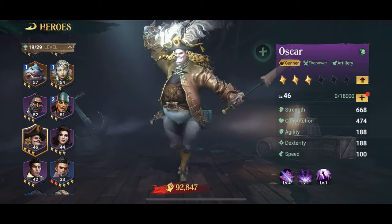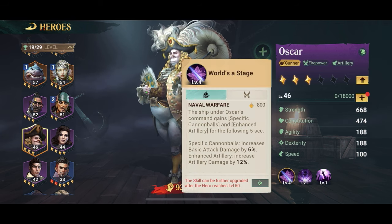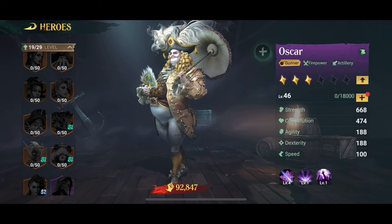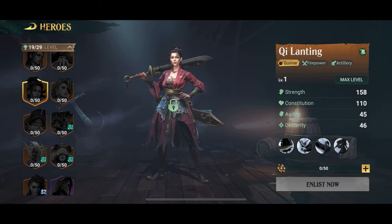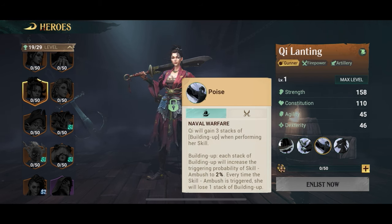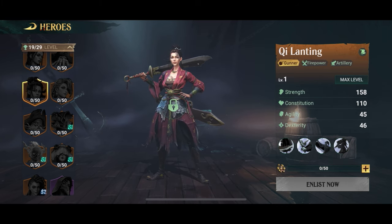In the gunner spot it's actually a good idea to put Oscar there. Despite being just an epic hero, he allows Sharky and Ophelia to really scale their damage-dealing potential into pretty much absurd numbers. But if you want a legendary hero in that slot, you can go with Qilan Ting — she also does artillery damage and is a legendary hero. Running Qilan Ting does handicap your build a little when it comes to hitting multiple targets, but you'll do more damage to single targets. It's a trade-off, and if you don't have her, go with Oscar.